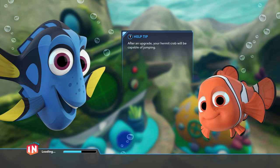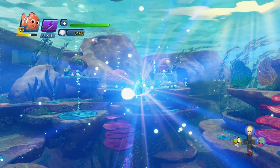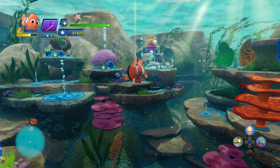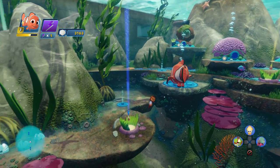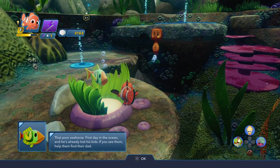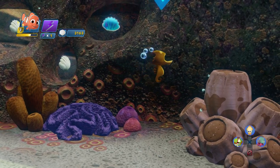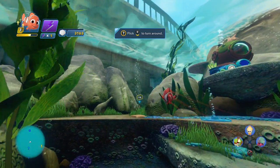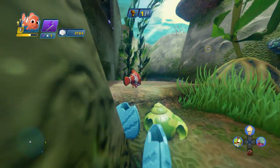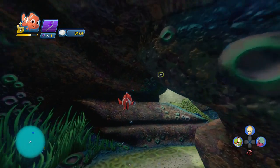We'll continue the Finding Dory playset tomorrow and the day after that for as long as we need to until we have the story complete — not 100% completion, but just complete. We leveled up — we're going to need to use our points for that. It seems like whatever our next mission is, it's actually right up ahead. I wonder — these are probably like kind of side quests. The poor seahorse — first day in the ocean and he's already lost his kids. If you see them, help them find their dad. I guess we gotta help out here — can't really leave them hanging.